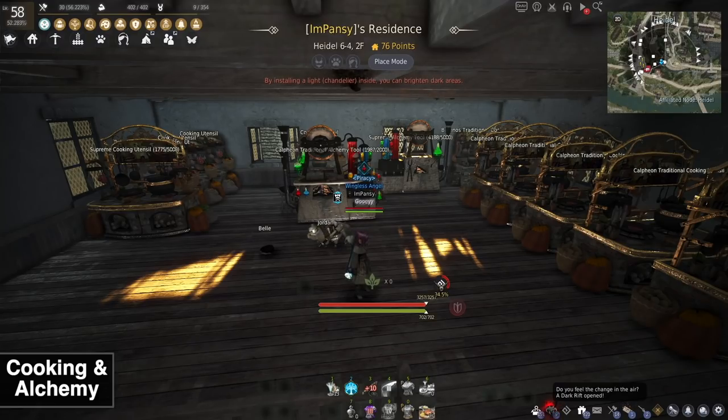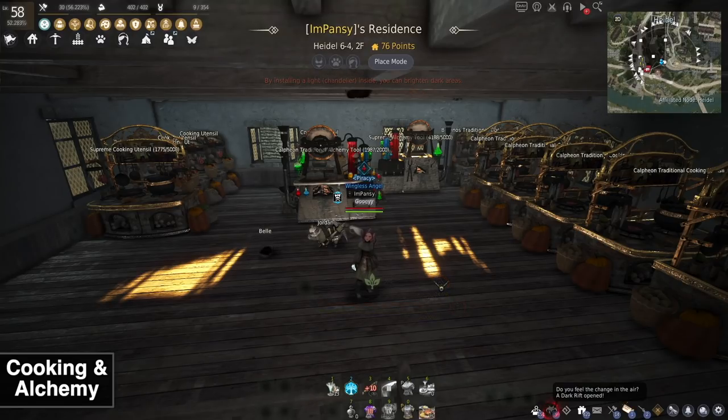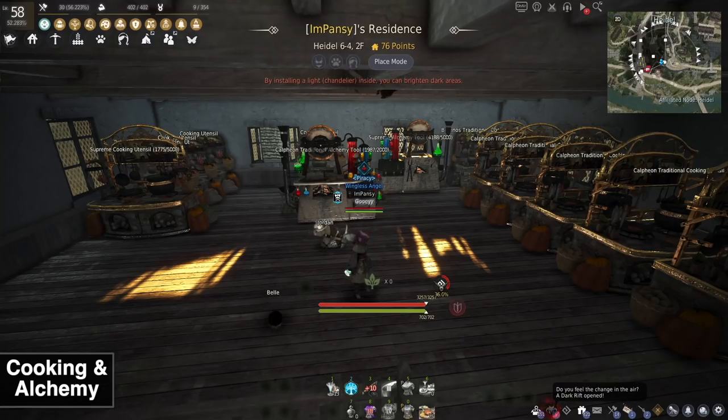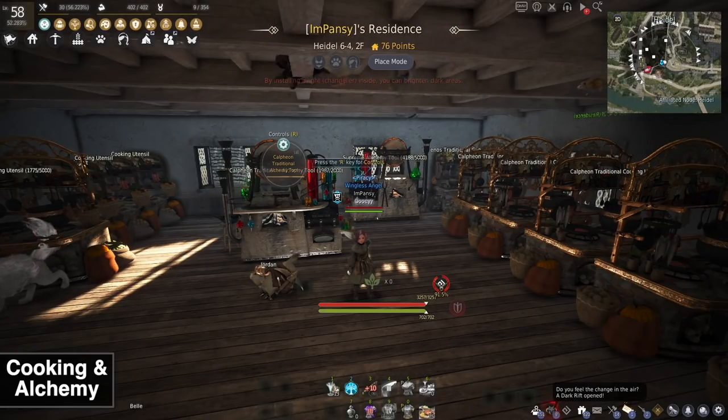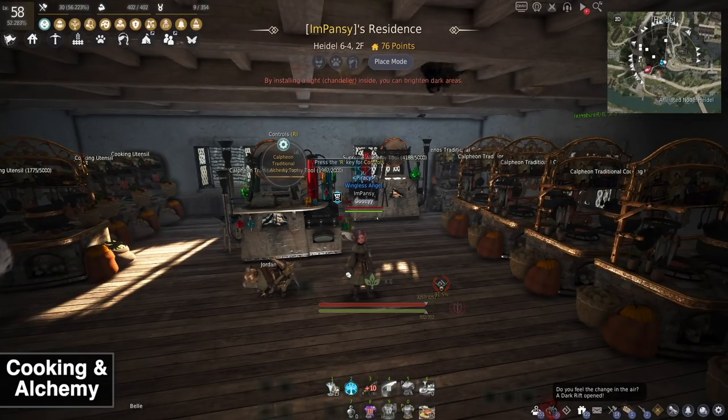Honestly, I don't really recommend getting into alchemy if you want a stable AFK income method. It's something reserved for someone with a lot of gear and high mastery — the market isn't the best for it, and there are many better ways to make money. The Spirit Perfume Elixir method does work and nets a little cash, but it can fluctuate depending on your region and supply and demand.